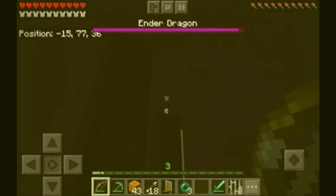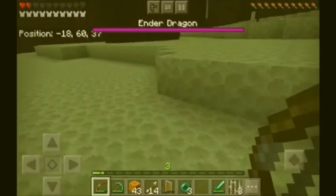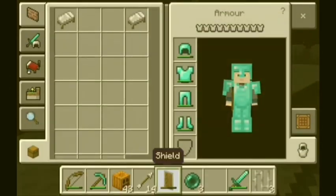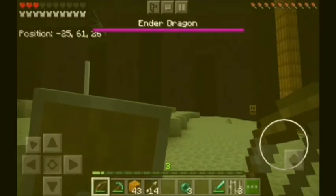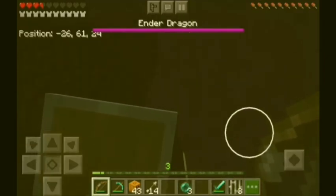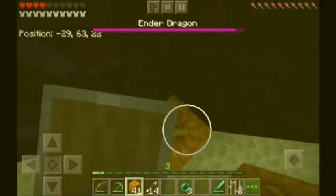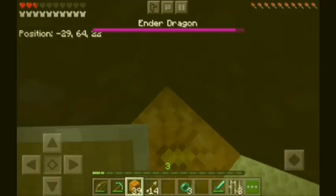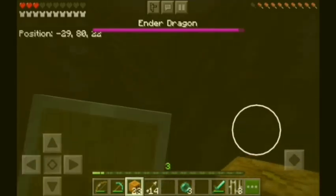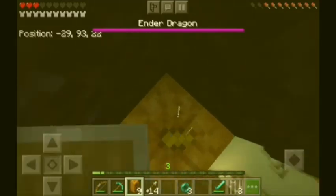We can use a shield against the Ender Dragon. I didn't die but I nearly died — I need to use the shield. Let me build up here. I don't know if I have enough blocks. Are we high enough? I'm going to hit here.